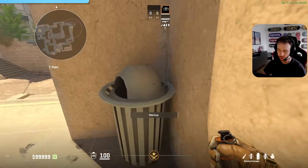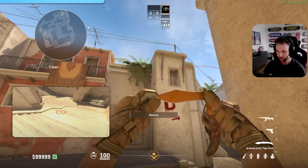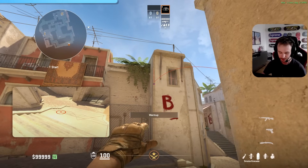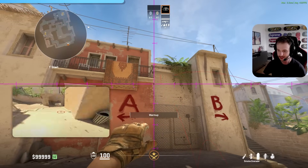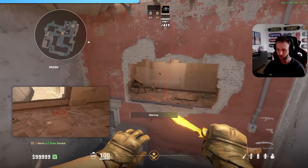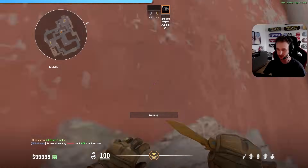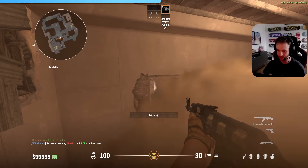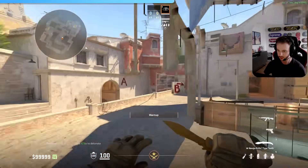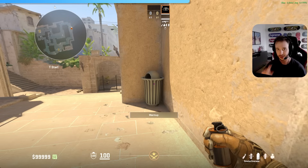This smoke I actually saw from Chopper a long time ago. You come right next to the trash can, aim right at the middle of the dark part of the wall at the height of the bottom of the window, hold A, and then jump-throw when you hit the orange wall. It's a little funky — it's been thrown in CSGO like that for a long time — but this smoke lands much closer to the window and the spread is much more consistent. You still get a tiny gap here, but here it's not possible to abuse.